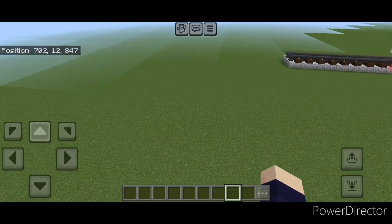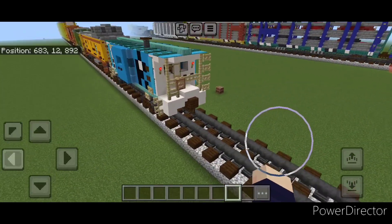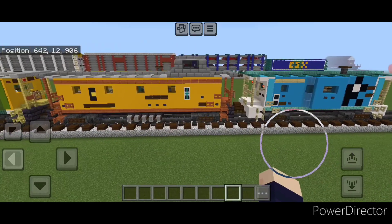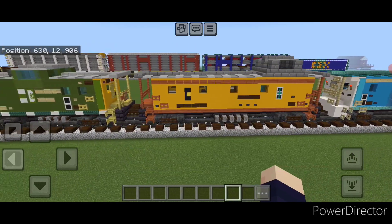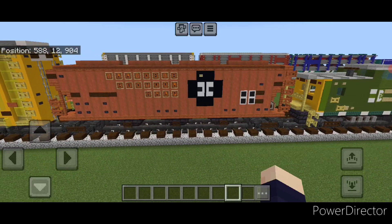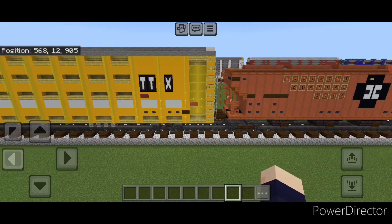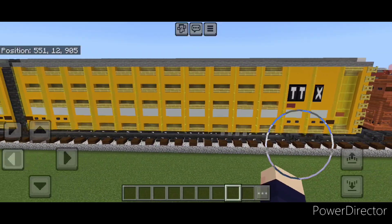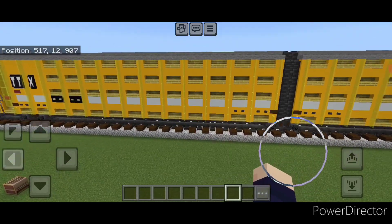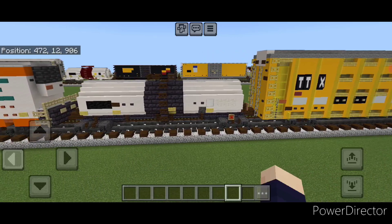Then we'll head over to this other track — there are some cabooses on this one. We have a Rock Island Bay Window caboose, an old Chessie System caboose, and a Burlington Northern caboose. Then here's an Illinois Central covered hopper. This next one is pretty cool — it is another articulated auto rack, but it's the more modern TTX version where it's articulated over a single truck in the middle. And we have yet another style of tank car here.